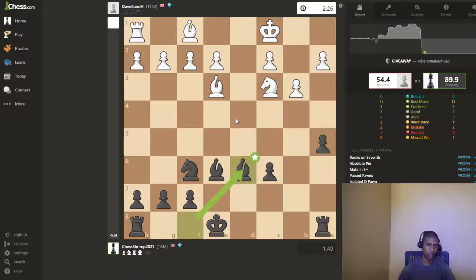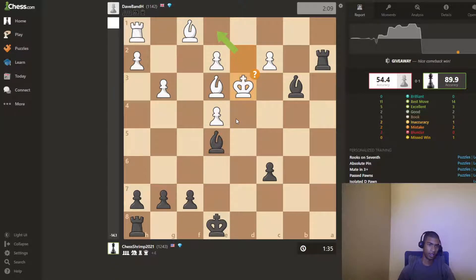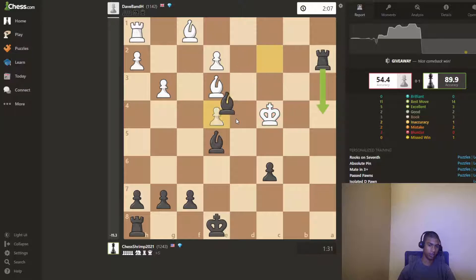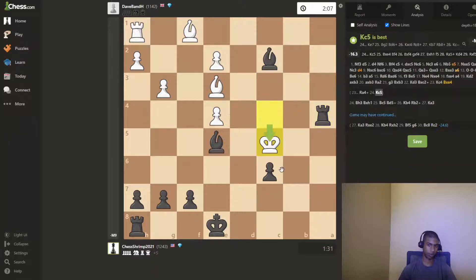And then they just hung every piece they had? Like, you should see this tactic. There's mate in 7. Oh, that's a missed win. Sorry, computer. But this seems kind of obvious, because all these squares are taken up. So this actually forces the king to go to this only square.